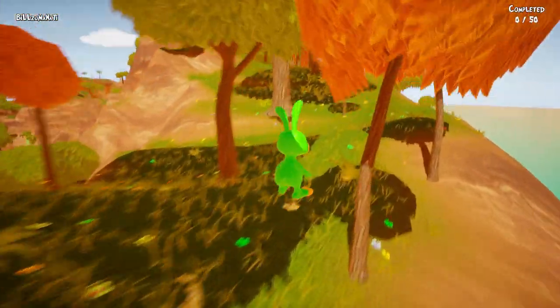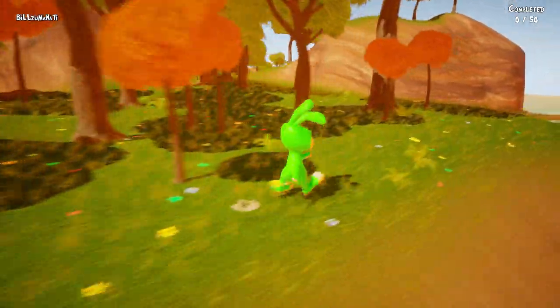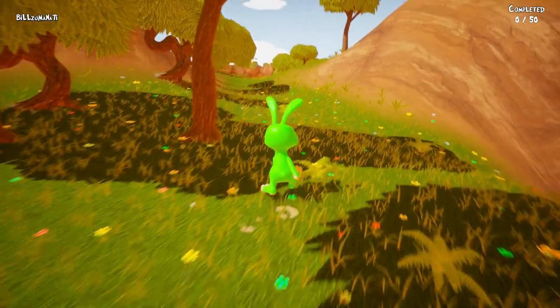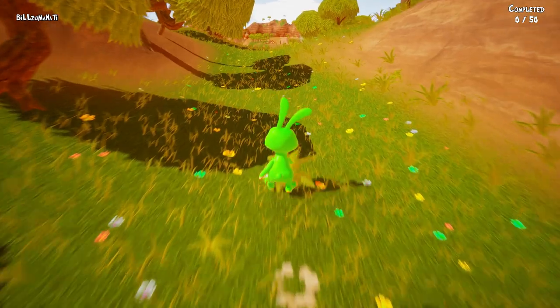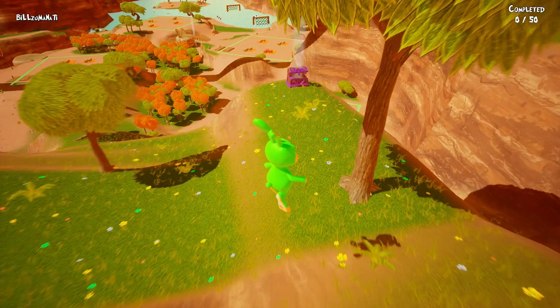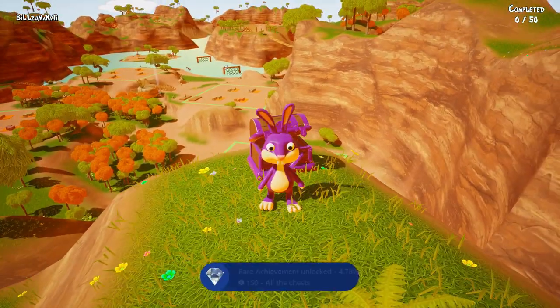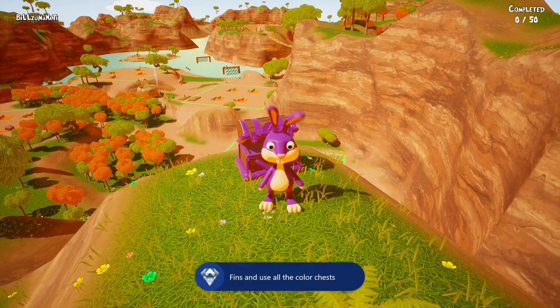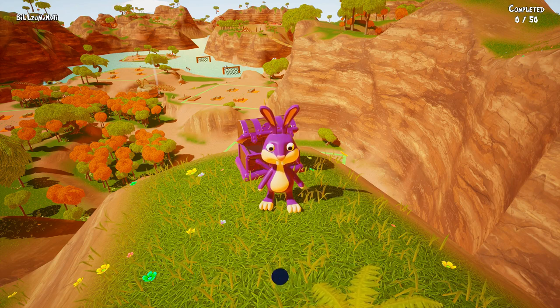Follow the island path and keep walking up the grass to reach the purple chest — this is the last one you need. Once you collect all 14 you'll get the achievement and that's your last achievement — you'll be done with the game. Thanks so much for watching, hope this video helped. Leave a like if it did and I'll catch you guys next time here at Achievement Land.